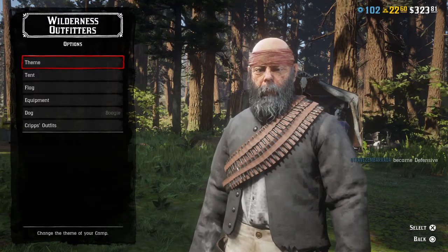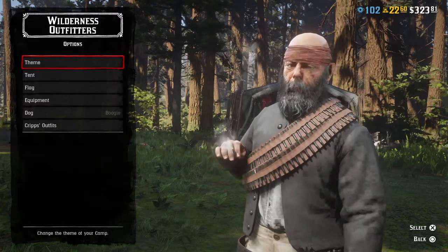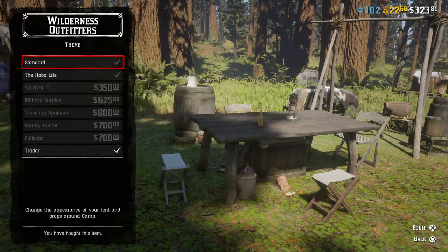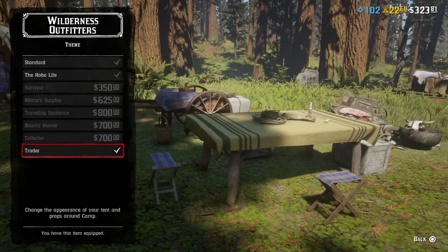I don't have all these things unlocked, and we probably won't unlock them until later in the game. Let's start with the theme — there's the standard one, which doesn't really show you much of the camp, just a table. Then there's Hobo Life, which isn't a whole lot of difference, and then the Trader theme, which is the one I have.